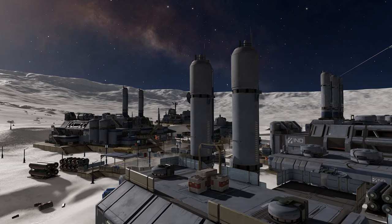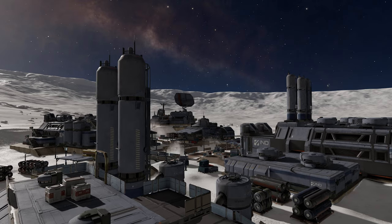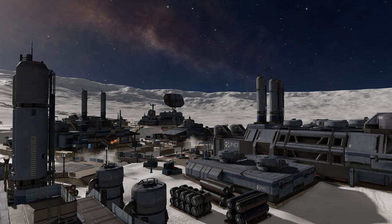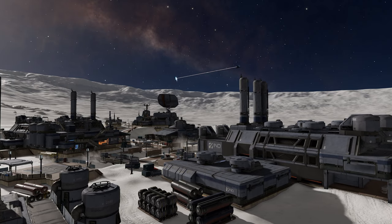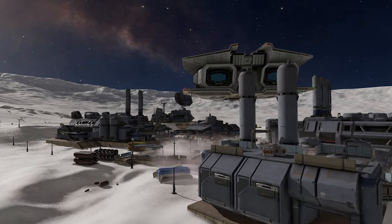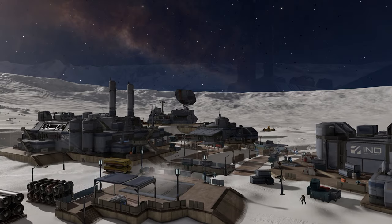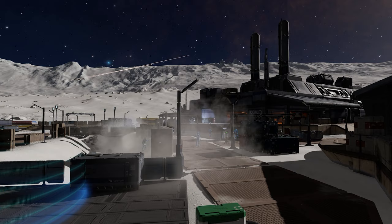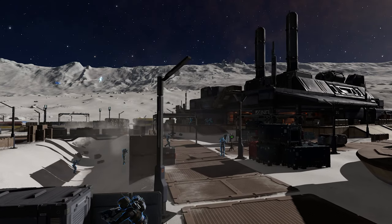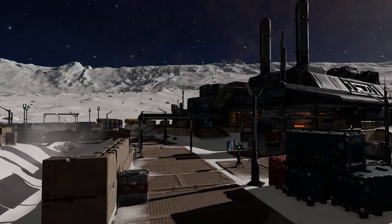When two factions go to war in Elite Dangerous Odyssey, they fight over control of a system's spaceways and surface settlements. The spaceways combat is a simple matter of attrition — destroy more of the opponent's ships and you win the battle. The surface settlement part of the combat equation is more problematic. When a conflict zone erupts around a settlement, the game places arbitrary capture points at various places around the suddenly abandoned and completely unlocked settlement exterior and buildings. These capture points are unrelated to any vital equipment, strategic choke point, or any function or system. They are, quite literally, a placed pole in the ground that you stand by for a suitable amount of time in order to capture. It's a very gamified mechanic.